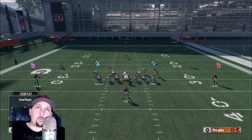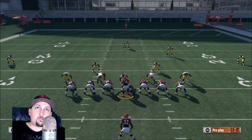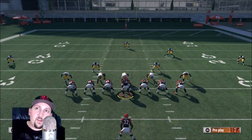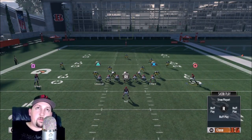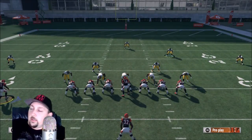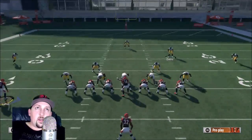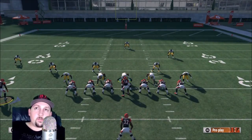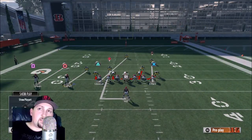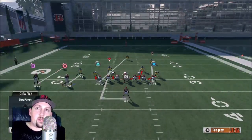Cover-two is definitely better for stopping the run. Man coverage is pretty good too. I find that man coverage sometimes stops the run better than zone coverage — a lot of people try to create blocking advantages by motioning over their receivers. Typically, your cornerback will follow a receiver across the field. So if somebody tries to create a blocking advantage by motioning a receiver or a tight end, you'll get a defender that follows and takes away that blocking advantage.